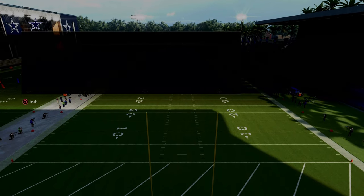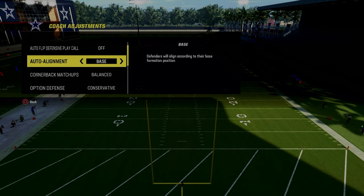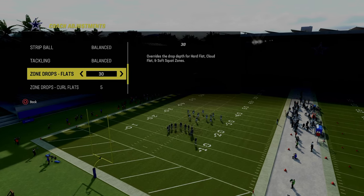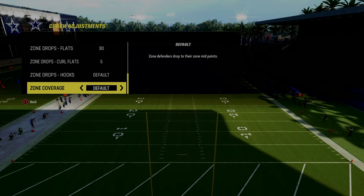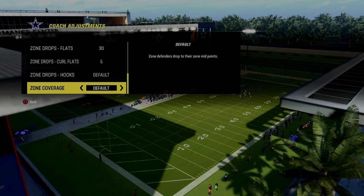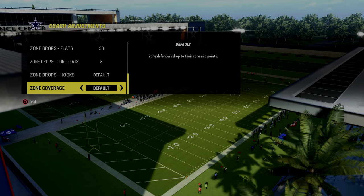For this defense, what we're going to do is have auto flip defensive play call off. We're going to have our auto alignment set to base. Then we're going to put our flats on 30 and our curl flats on 5. I actually like to leave my zone coverage on default because this is going to make your outside quarters play a little bit lower, and they're going to do a much better job against tight end corner routes — which is the first and most important thing here.